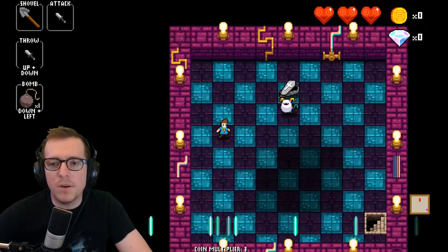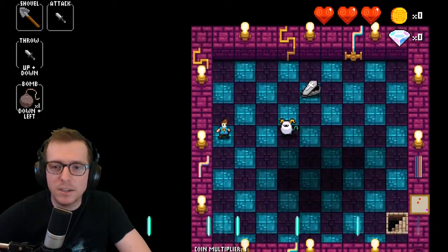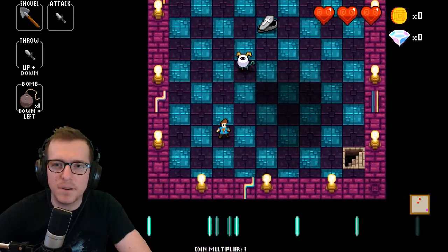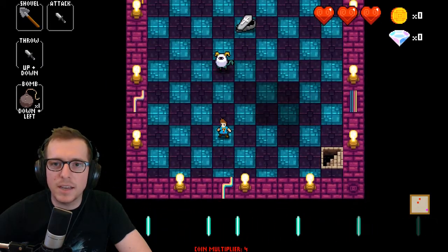Like any enemy that moves every one beat, moving perpendicular to the way they're moving is going to get them closer to you — it's like the queens from deep blues. So that's how you want to deal with these guys: move perpendicular and they'll get closer to you.